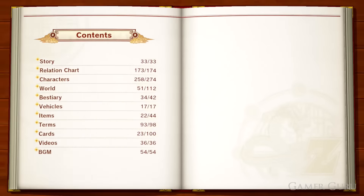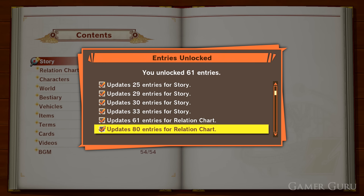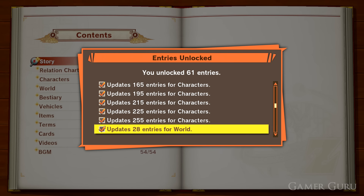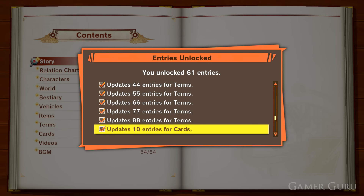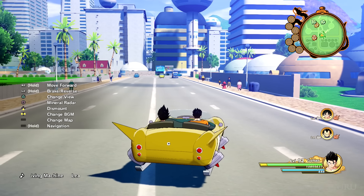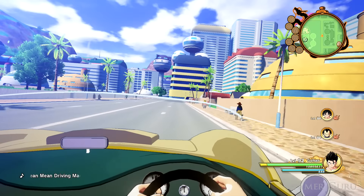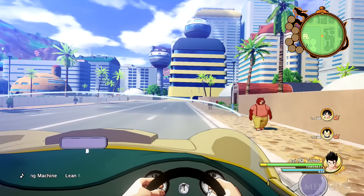If you're anything like me, you've probably never opened up the Z-Encyclopedia. Go ahead and open it up, and you should get some D-medals as a reward simply for unlocking entries. And the coolest thing I didn't realize until after I'd already finished the game: while you're driving around, you can go into first-person view by pressing the triangle button, which is pretty cool when you're cruising through the streets with your power jeep and a passenger in the seat.